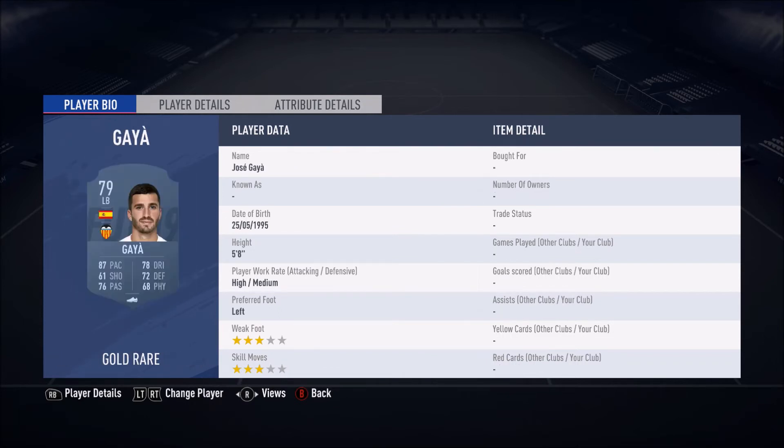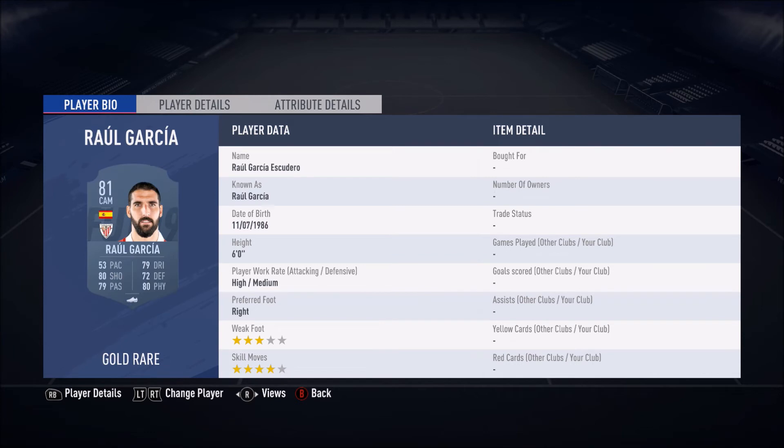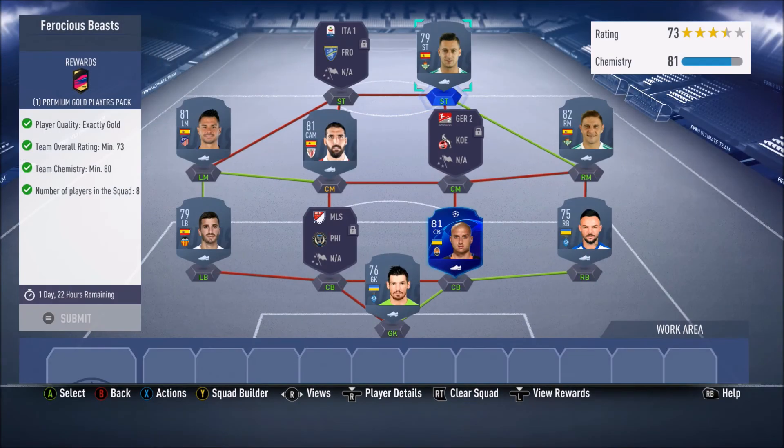In the left back position we have a guy who's currently going for 1.1k, then we have Joaquin who's going for 1.1k, then we have Ro Garcia who's going for 800 coins, Vitolo is going for 1.2k, and then lastly we have Sergio Leon who's going for 700 coins. So that is that squad done just to buy off the market.